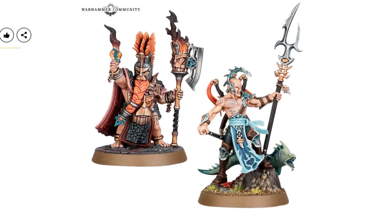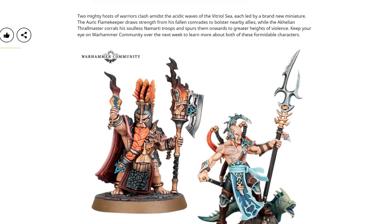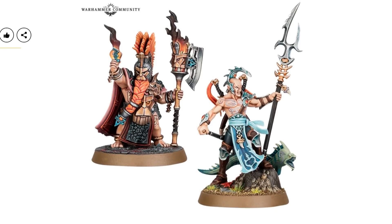Within this box we have got two new models. We've got the Auric Flamekeeper — I nearly got that right from when I read it the other day, but then I doubted myself. And the Akhelian Thrallmaster, who corrals his soulless Namarti troops and spurs them onwards to greater heights of violence. Sounds like just what you need. Also, loving his eel friend — quite a big eel, also quite scary, with weird teeth. I think that's just because there's a lot to try and pack into such a small mouth, detail-wise. I do like the paint job on him though.